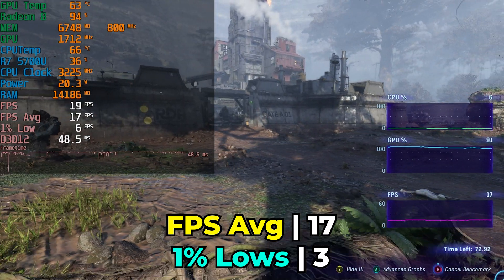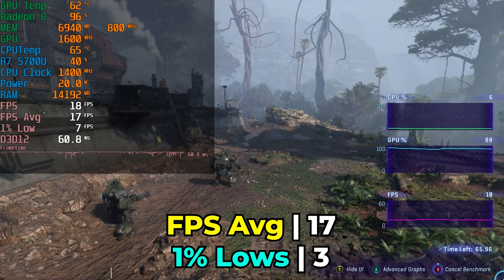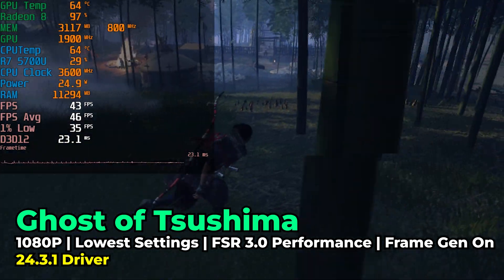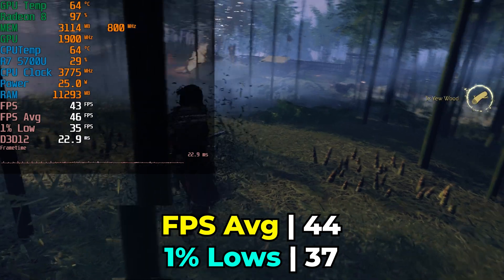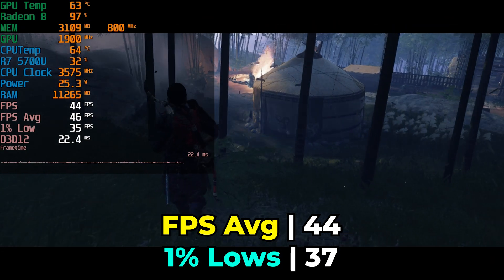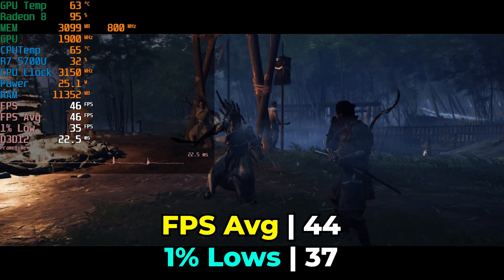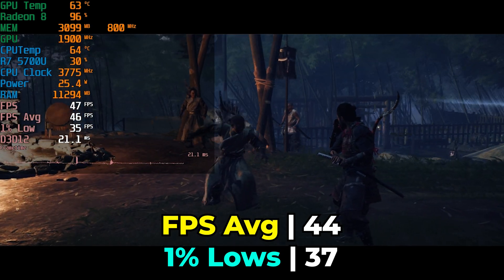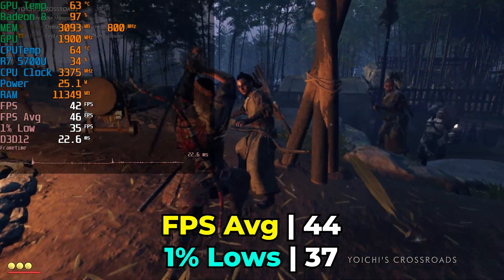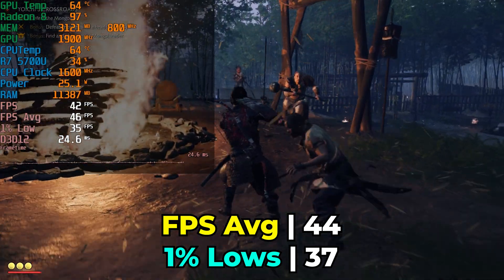It's definitely pretty inconsistent — frame generation isn't going to do any miracles for games that are poorly optimized or extremely demanding on extremely low-end hardware. Ghost of Tsushima got an update that lets you use frame generation, and it's one of the titles where I've seen it have the most benefit on low-end hardware. While it's not getting us above 60, it does overall smooth out the frame times to the point where it's a really pleasant gaming experience, even if we have to get very aggressive with FSR settings.